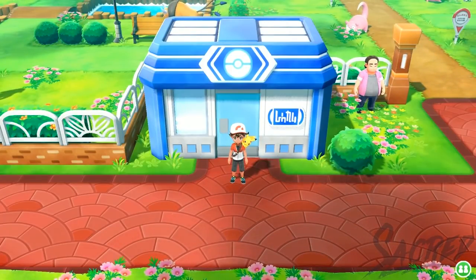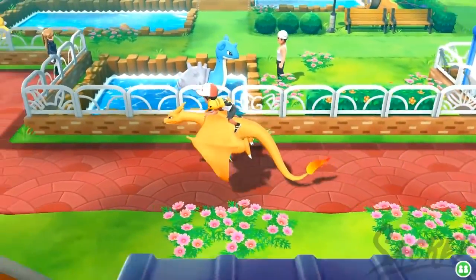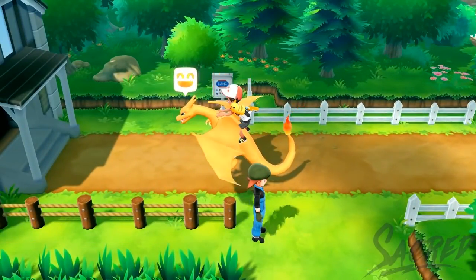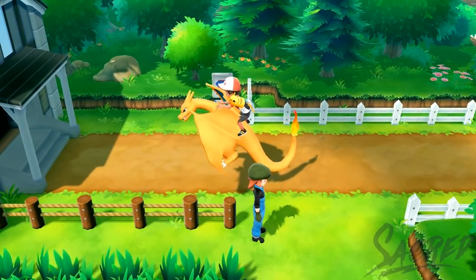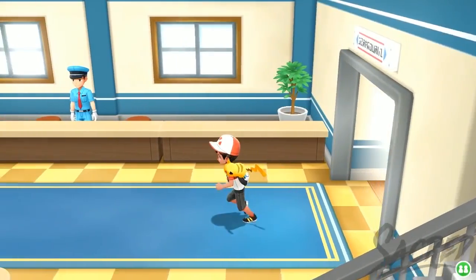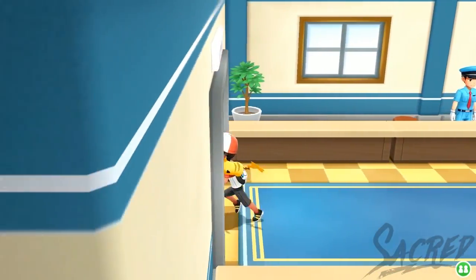Right now I'm in Fuchsia City, and to the left there's the route - the old cycling road for Gen 1 players. They literally took the entire bike system out of this game and made this route basically just bushes, but these bushes are really really useful.